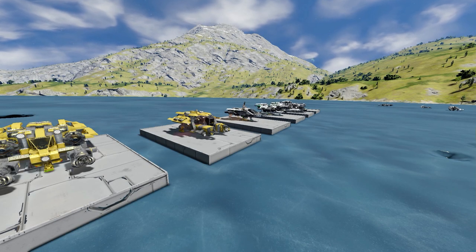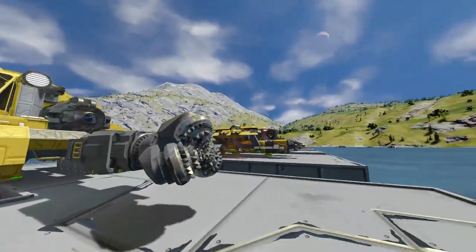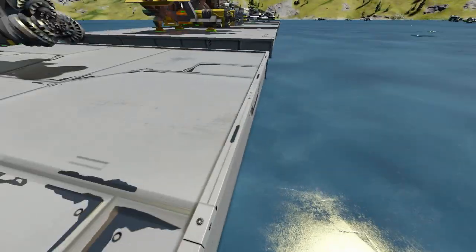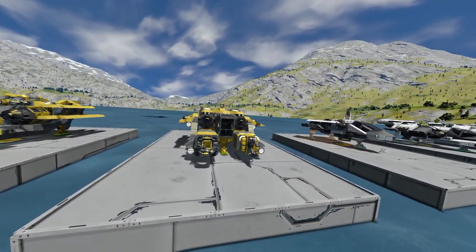Hello, welcome back to another episode of Space Engineers where we are continuing work on our fleet here in the wonderful Vista Valley Lake Pond, something like that. We are here continuing work on our fleet that we've been working on for quite a little while now.